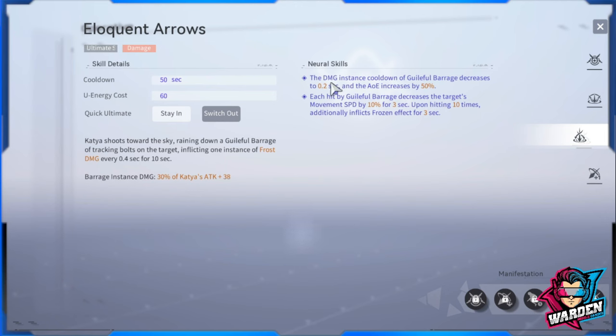With neural upgrades, the damage instance cooldown of Guileful Barrage decreases to 0.2 seconds and AoE increases by 50%. Each hit by the Guileful Barrage increases the target's movement speed by 10% for three seconds, and upon hitting 10 consecutive times, additionally inflicts Frozen for three seconds. This is a very nice AoE control skill, especially useful in the new game mode when facing a lot of mobs.